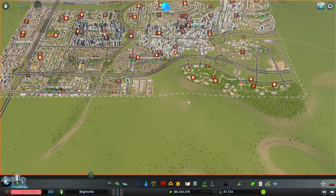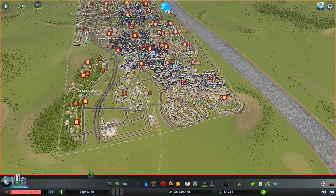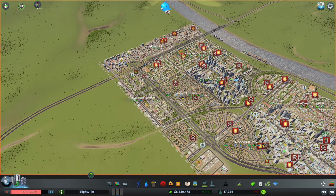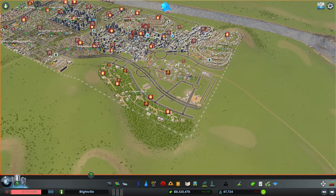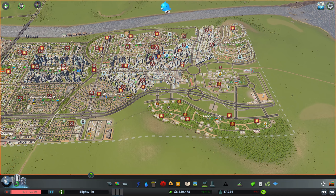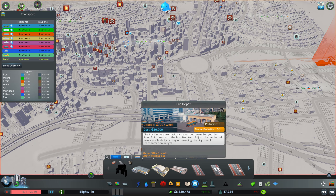We're going through a death wave, a crime wave, a fire wave — everything. Oh gosh, look at this. My city is turning to ruins. I think the only way we are going to remedy this is with mass transit, and so far I've used zero transit. So it's completely understandable. Let's start off with some bus lines.